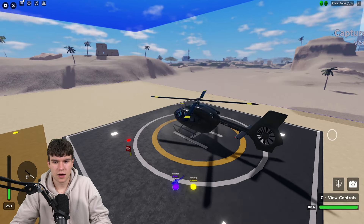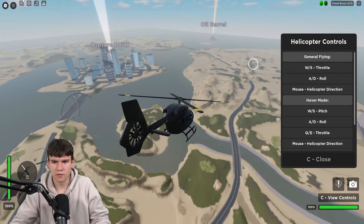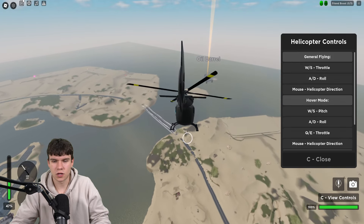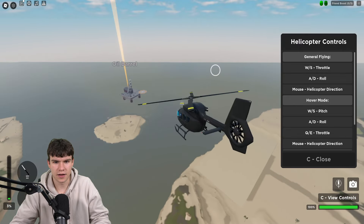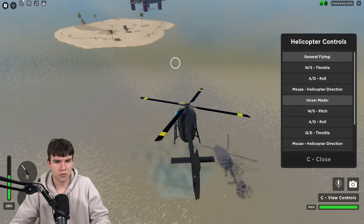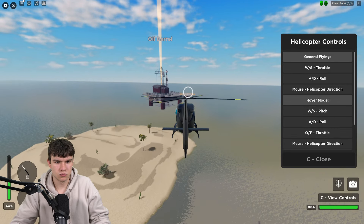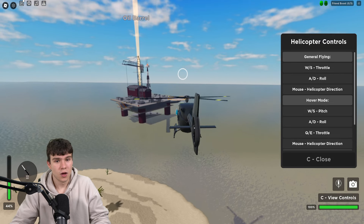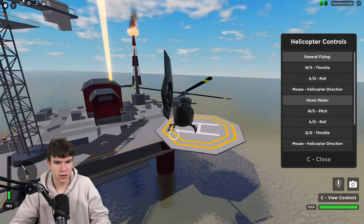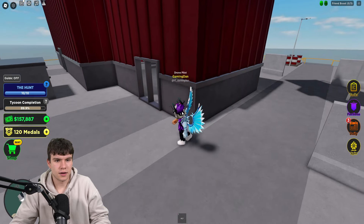Let's go ahead and spawn this helicopter in. Here we go — let's view the controls: W and S is throttle, W and S is also pitch, and there's a hover mode. Mouse is helicopter direction. I'm just going to drop the altitude down a little bit — we'll drop that even further. We're coming in pretty quick. I've got no clue what I'm doing here, honestly. We'd probably have been quicker by boat at this rate, but surprisingly we managed to land. That did take off half itself, but who cares — we're here, we've got our oil barrel, and it's awesome.